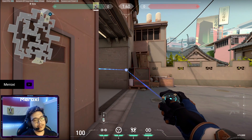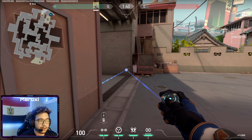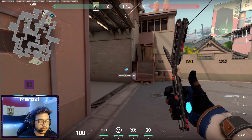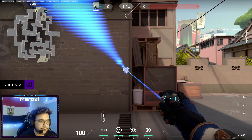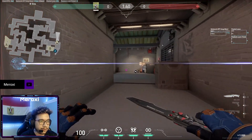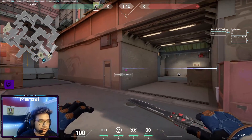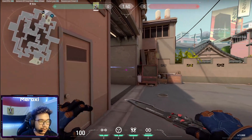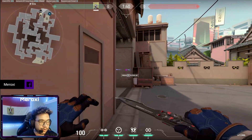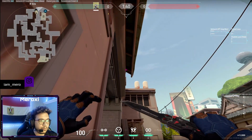If you're still trying to main Cypher, always check the opponents' roster. If they have Skye or Raze, adjust your tripwires accordingly. Against Raze, put the tripwire a little bit up so the boom bot won't hit the trap. Against Skye, put it at head level. Sometimes Skye can hear the trap and jump with the dog. If there's a Sova drone, put double traps — one up here and one down here.